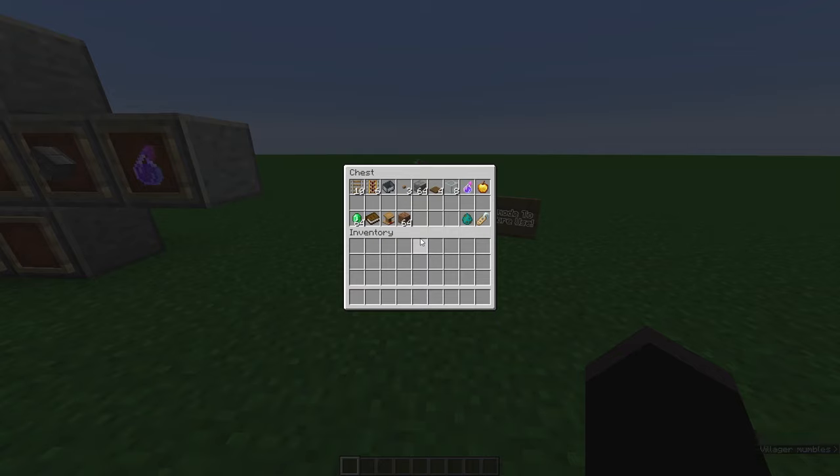Here are all the things you're going to need to build this conversion chamber. You're going to need 10 rails, 6 powered rails, 1 minecart, 3 buttons — any button works — and a stack of any building block. I'm using stone bricks but you don't have to; you can use anything like cobblestone or any cheap material you can find.